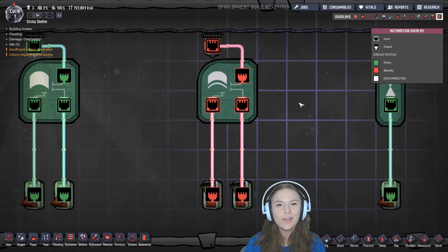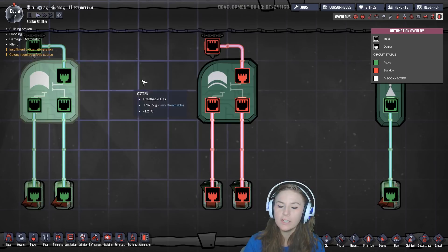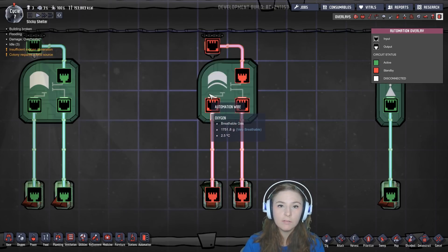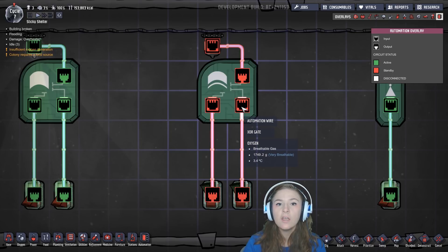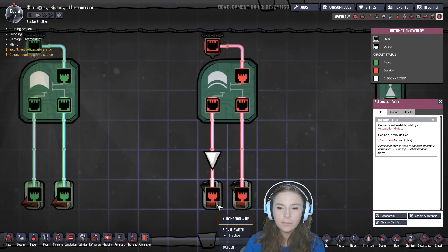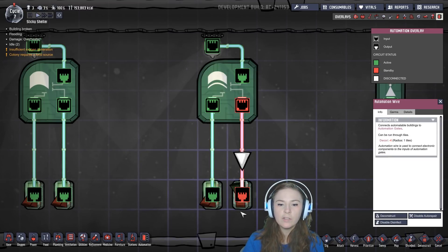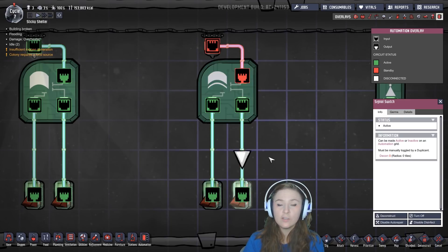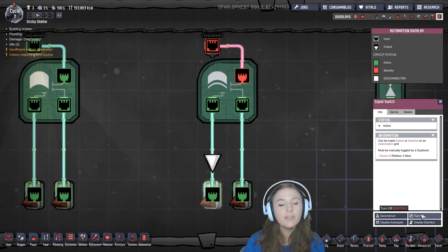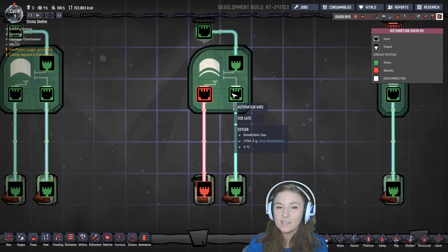This gate here is an XOR gate. XOR stands for Exclusive OR. You can see it looks almost exactly like the OR gate over here except for this little line. With this gate, the output only activates if exclusively one input or the other input is active — not both. It won't activate if both are active. So if we turn on this switch the light turns on. If we turn on this switch the light turns off. And then if we turn off this switch, the light turns on again. Just remember: exclusively one input or the other should be active if you want this gate to turn on.